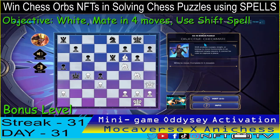For the bonus puzzle of day 31, February 15, we have the objective checkmate and we have to complete in four moves using the shift spell, white to move. Here's the king and we see the familiar setup. The first move should be sacrificing the queen here, check — the king will be forced to capture.